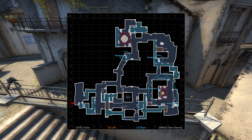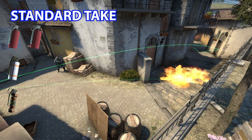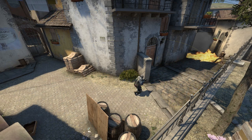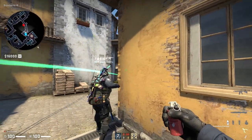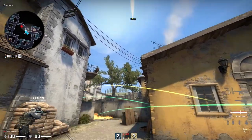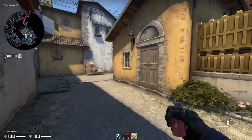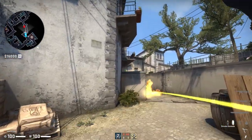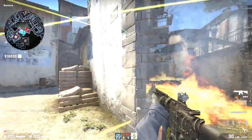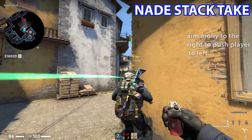It allows you to reinforce the A-site or arches. The first take is the standard take — it requires two mollies, a smoke, and one or two flashes. Best used on full gun rounds, but be careful on anti-ecos. If you're the person in the back, walk in front of the window in the middle, aim at the teeth you see, molly deep, then flash when you're ready to go and peek. If you're the person in front, molly close, smoke deep immediately — keep your gun out and be ready in case someone runs through. As soon as the flash goes, so do you — easy.